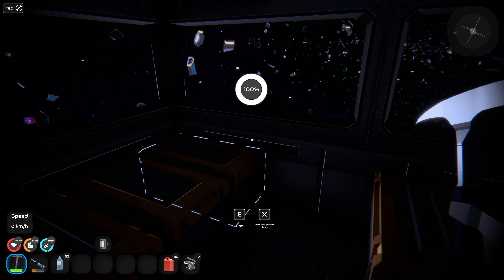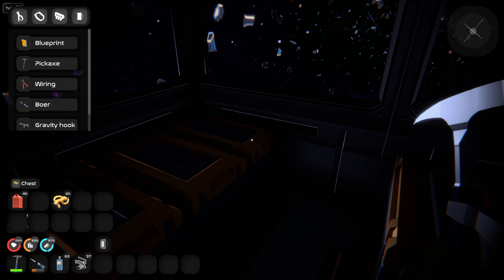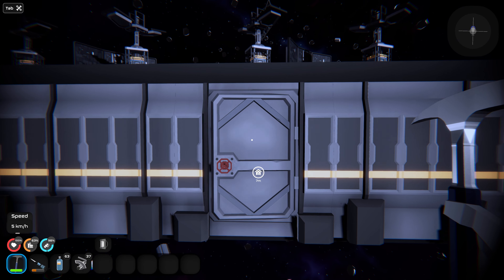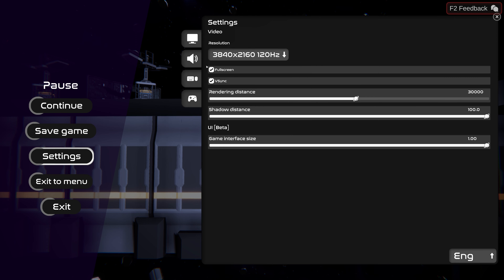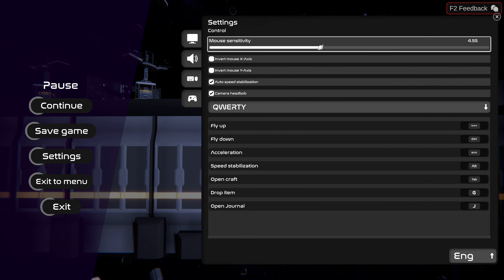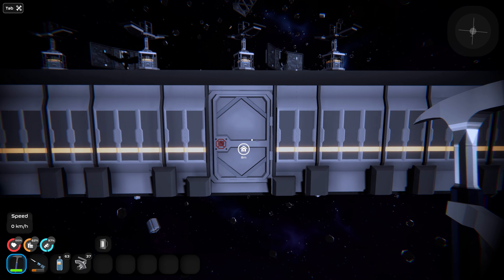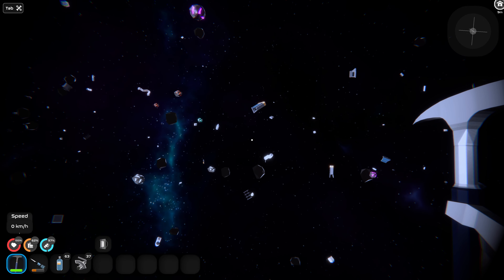Gotta drop off some of this stuff, keep the scrap metal on me. Gotta turn down this DPI a little bit — don't think there's a setting for it. Oh, there is mouse sensitivity — okay, let's turn this down, maybe half of what it was. Yeah, okay, that's good. We'll play with it a little more if I think it's still a little too aggressive.